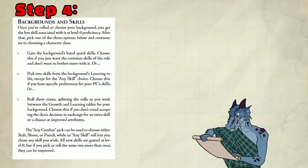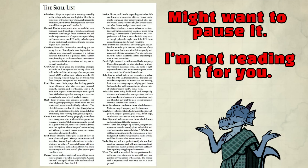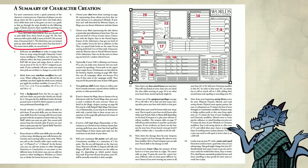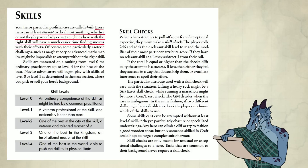Step four: pick one of three options. I'm going to pick the middle option — two skills from my background. I want Sneak and Notice. Notice is like Investigation. There's a cap in skills and attributes. The attribute cap is 18, which is a plus two modifier. But in character creation for skills, your cap is level one — you can't go higher. As you progress in class levels, you can eventually get a skill to level four, meaning you're the world's best. Every hero can at least attempt to do almost anything, whether or not they're particularly expert at it.